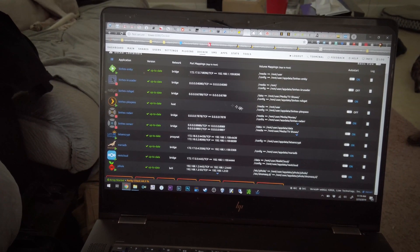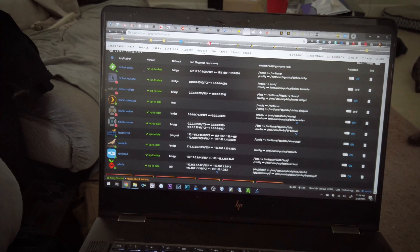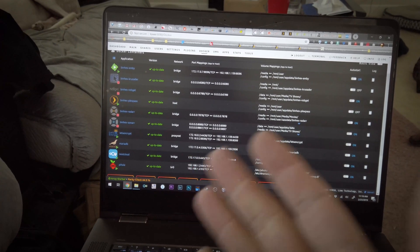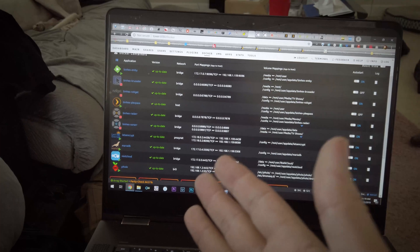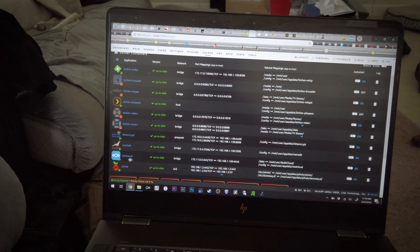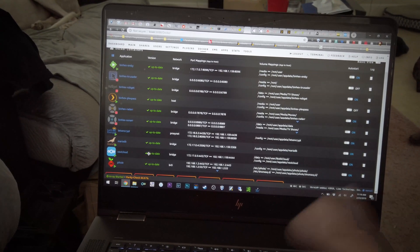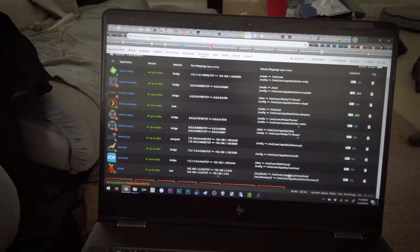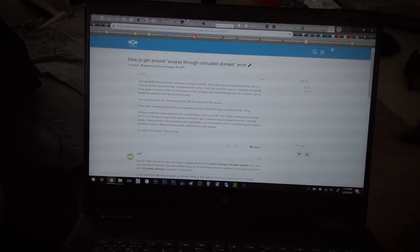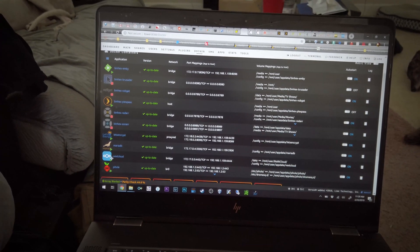I also have to fix my port mappings and IP stuff because right now I can't access Plex from outside the house. I also installed Nextcloud, which is amazing — it's basically everything Dropbox does, but you host it yourself. Because as you guys may or may not be aware, the cloud is just somebody else's computer. I'm having major issues accessing it from outside my network though, and not being able to do that kind of makes it useless. I posted in the Nextcloud forum and I'm having issues with SSL certificates, so that'll get sorted.